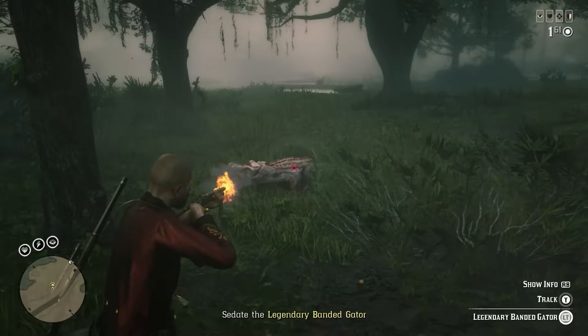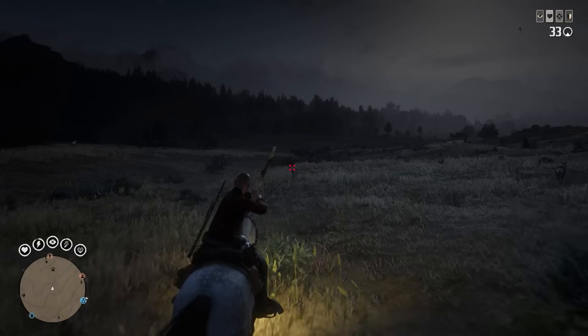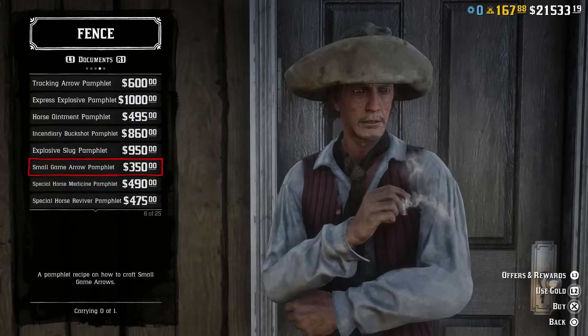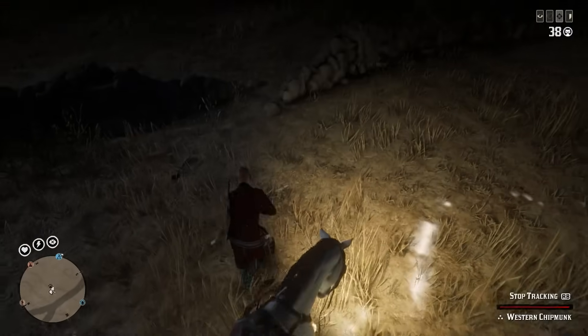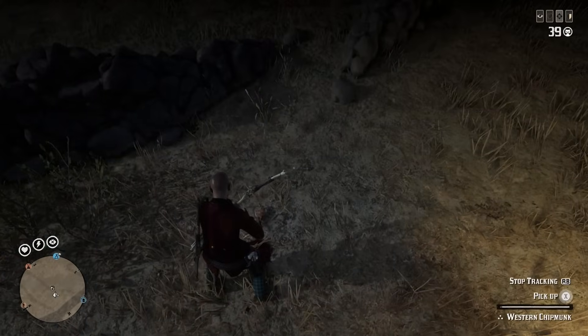Item 25 is the Bow, which costs $124. This is a weapon that can also be used to kill medium animals. You can also get the Small Game Arrow Pamphlet, which will help you kill smaller animals. Really, you could make the choice of just using the Bow, or split it up and use the Varmint Rifle and the Bolt Action Rifle — it is entirely up to you.